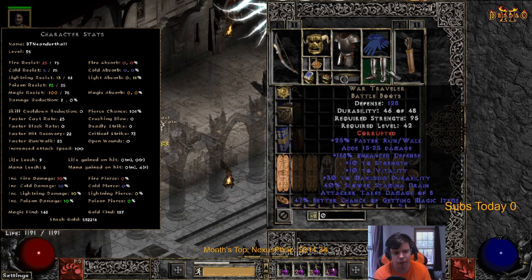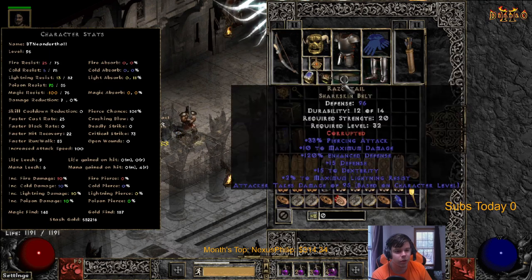War Travelers - not just because of magic find, but the main reason we're running War Travelers is the flat damage it adds: 15 to 25 damage. On top of that you have faster run/walk and MF which is kind of nice. So I get this question a lot too: what are good arrows?